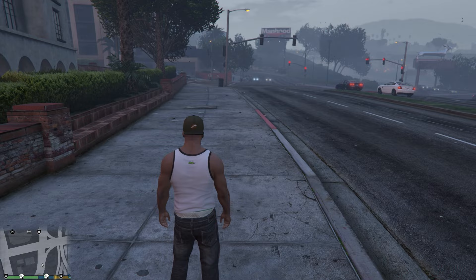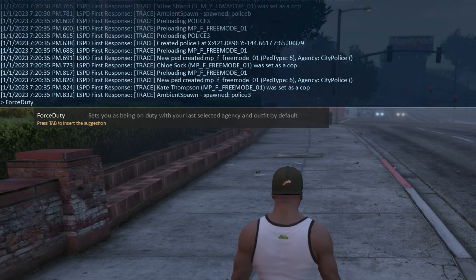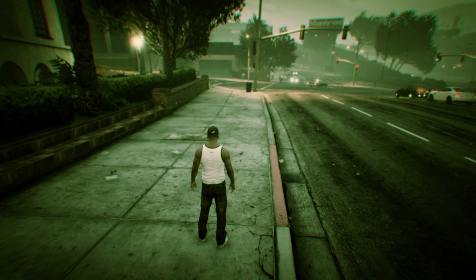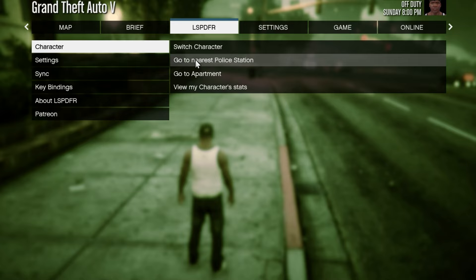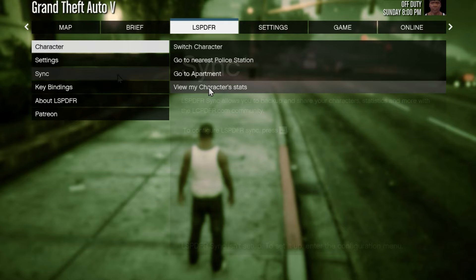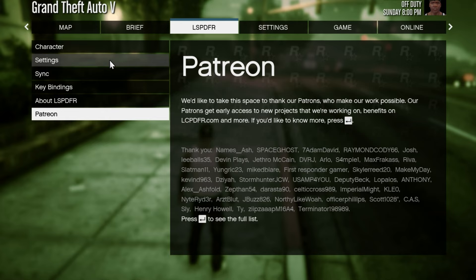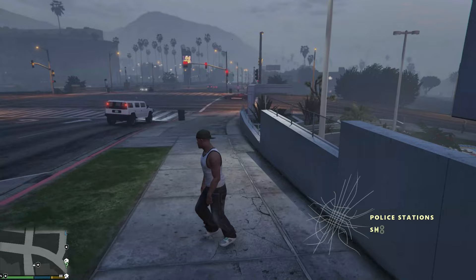Once loaded, press F4 again and type 'force duty', press Tab, then Enter - but the game won't recognize your character yet since you haven't been to a police station. You need to create a new police character. Type 'go to PD' and press Enter to automatically teleport to the nearest police station. Alternatively, press Escape to find a new LSPDFR tab - click it and select 'Go to Nearest Police Station,' then press Enter to teleport there.